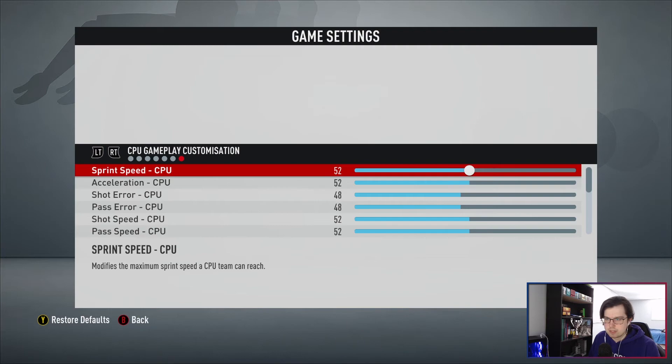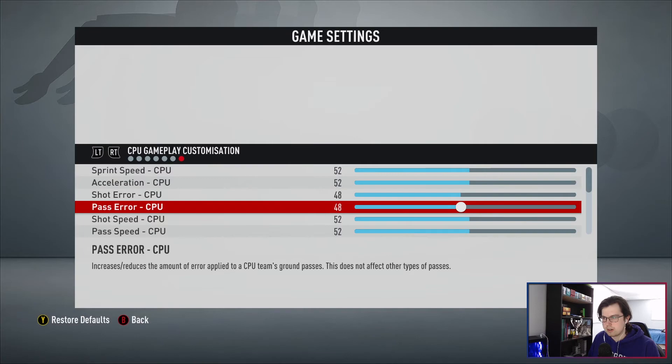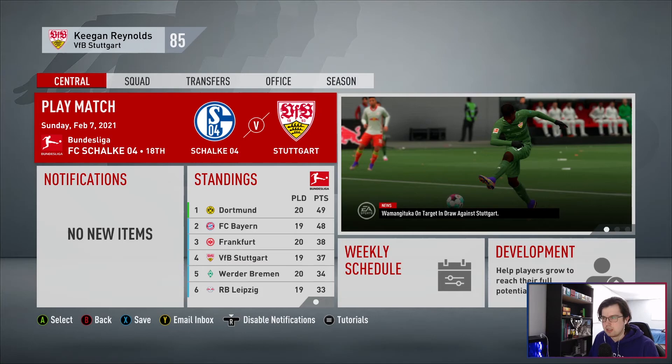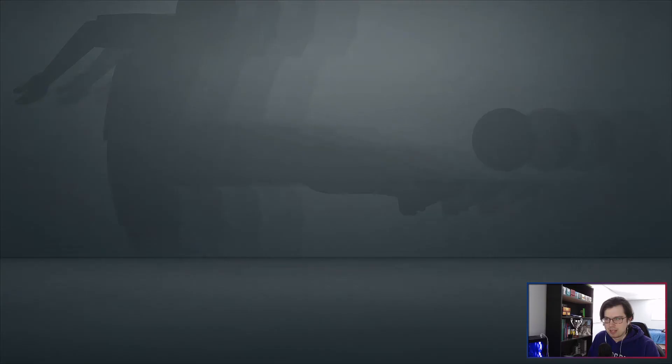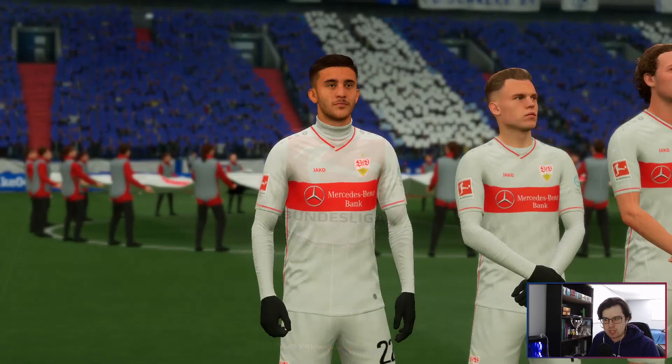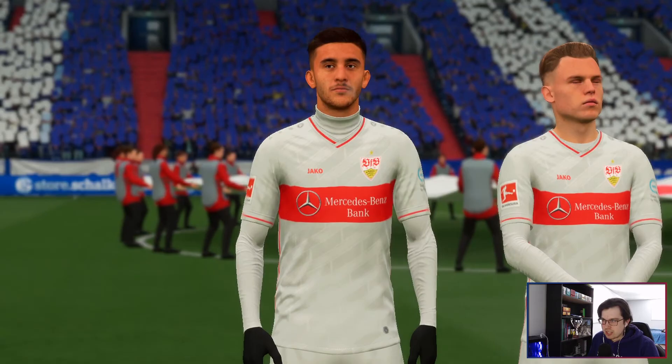Leave everything on my sliders at 50, but go basically up 2 for everything for the CPU. So, plus 2 sprint speed acceleration, minus 2 shot errors, and etc. Don't change the positioning stuff and how they play, just make them a little better. We'll see how that changes things. We're going away to Schalke. I've been told that this is not a good stadium to play at, so hopefully the stadium isn't too much for us in this game.